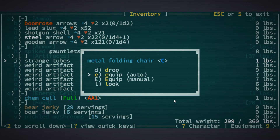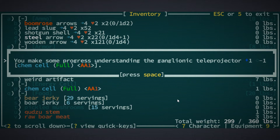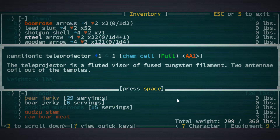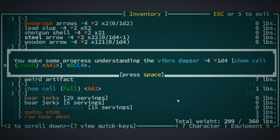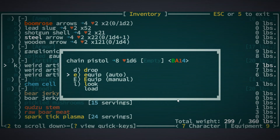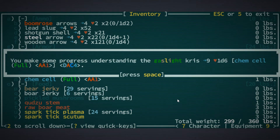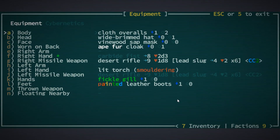Metal folding chair. Thermal grenade. Ganglionic teleprojector. I have no idea what these things do but it's gonna be awesome. The vibro dagger - oh that might be worth a lot of money. Chain pistol, chain pistol. Bounding boots. Gaslight.